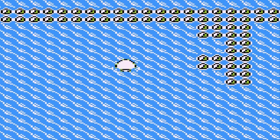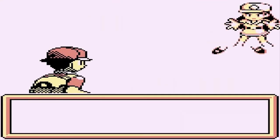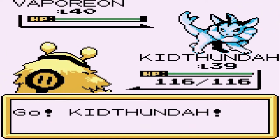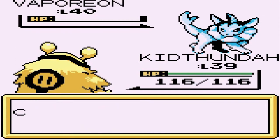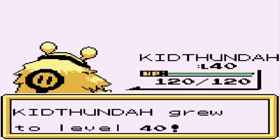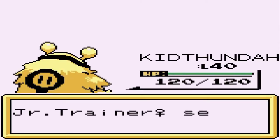Here we have another guy on vacation - bring it on! Junior trainer female coming with her Vaporeon. Let's get it, Thunder - come on, finish it, finish it - yes it did! Look at that, we are now at level 40 with Kid Thunder. Coming out with an Omanyte - let's go ahead and switch out to good old Sunny.